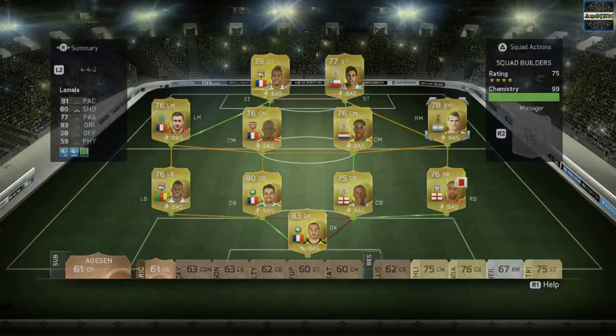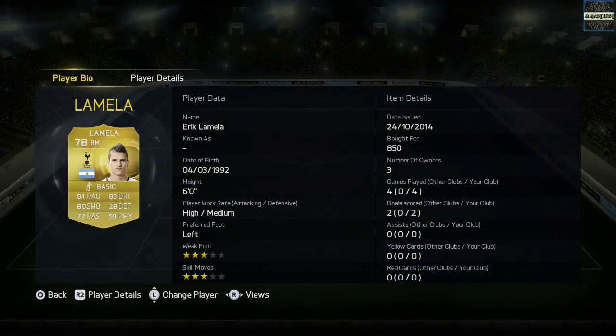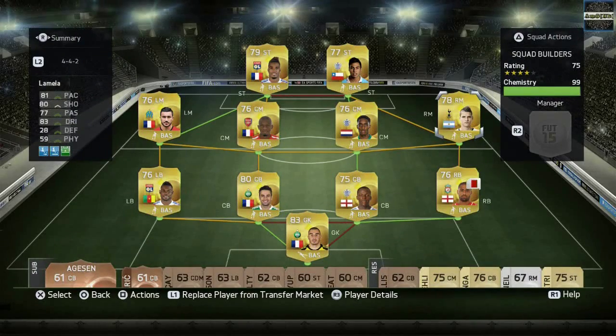Onuha has pace, Perrin doesn't but he sure makes his job. We have right mid Eric Lamella who has 3-star skill moves, which is a disgrace. He should have 5-star skills or at least 4, because you guys saw the Rabona he made in the Europa League last Thursday.